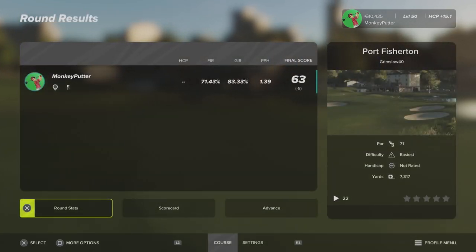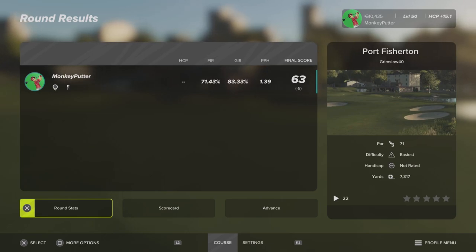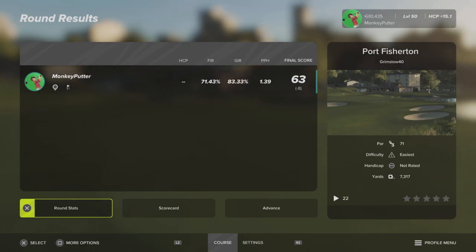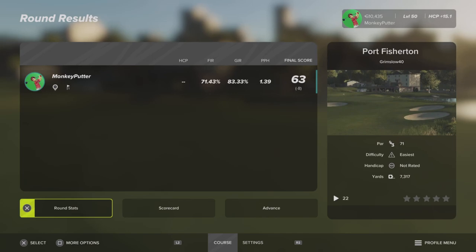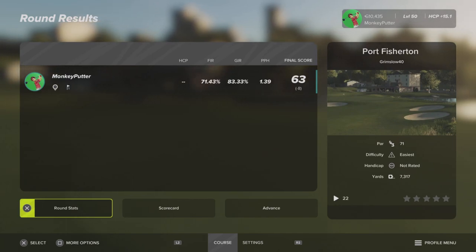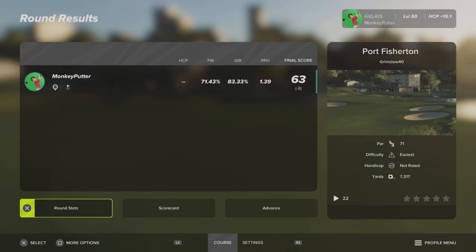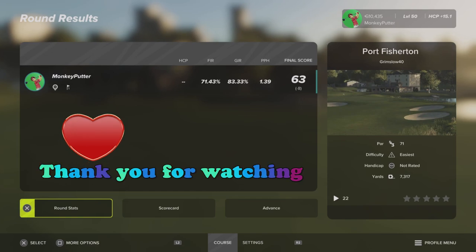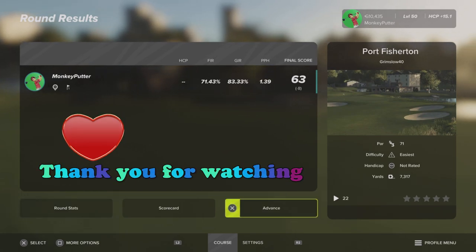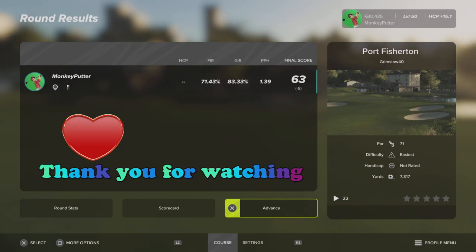I like the course — I must admit, it's nicely laid out. It's not particularly challenging, although the weather conditions were quite benign, so you could whack the wind speed up and make the greens faster. My only slight niggle is that I think the round bunkers were a bit overused. It would have been nice to have seen some different shaped bunkers — maybe some created using the spline tool. I think they were all created using the standard brush tool. But the course itself, I really enjoyed it — thought it was really pleasant. I would recommend you give that one a go. That's Port Fisherton by Grimslow 40. Well done, Grimslow 40 — I enjoyed that.